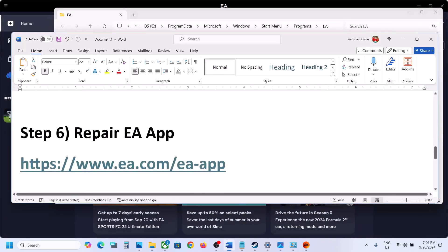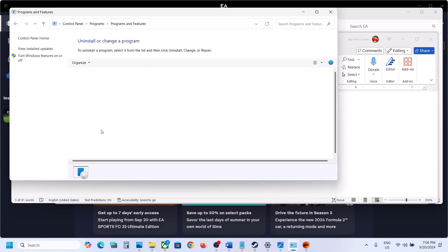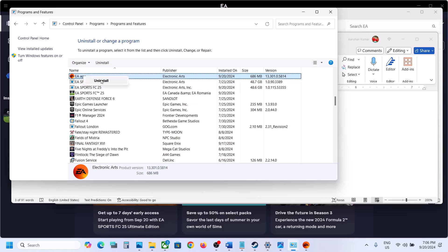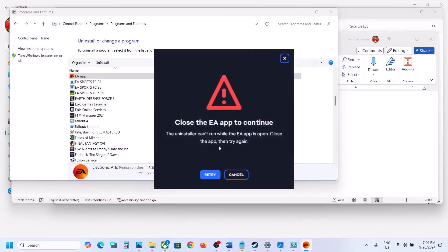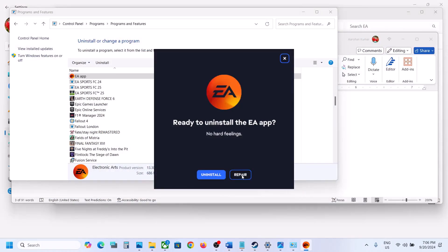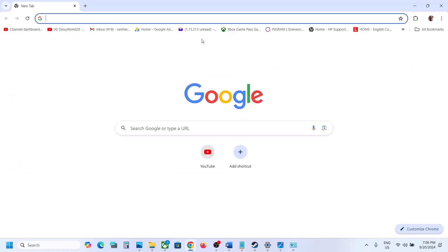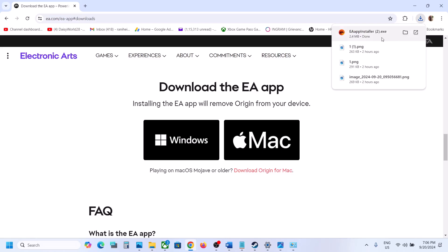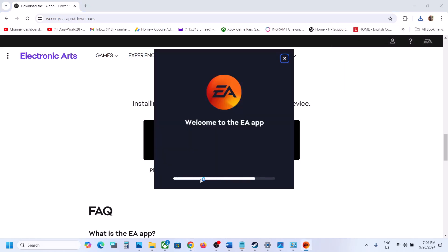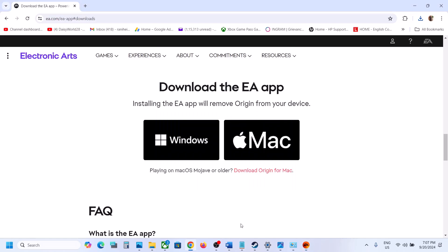The next step is to repair the EA app. Type 'Control Panel' in the Windows search box, open it, and go to Uninstall a Program. Find EA app in the list, right-click on it, and click Uninstall. Close the EA app if prompted, then click Retry. You'll see a Repair option — click Repair. You can also download the EA app from the EA website, run the exe file, and select the Repair option. Let the repair complete, restart your PC if prompted, then launch the EA app and check.